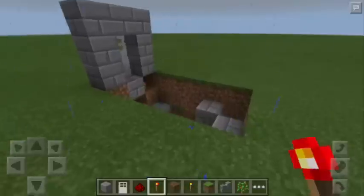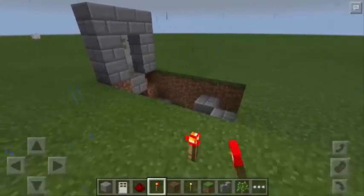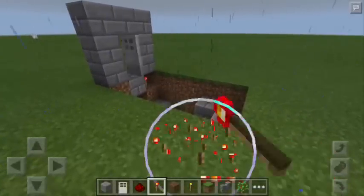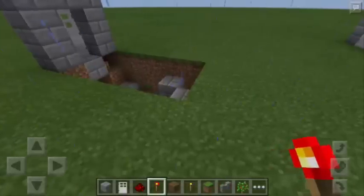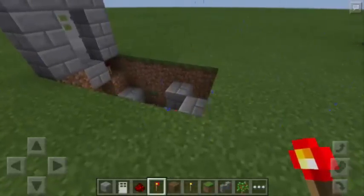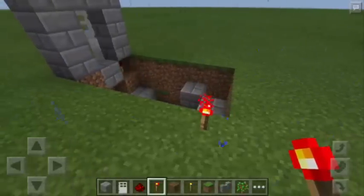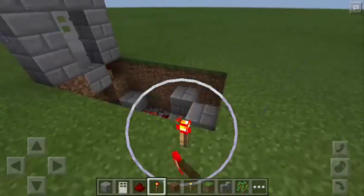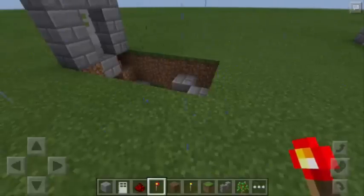Now let's see what will happen if we put a redstone torch on the ground. Let's now remove it. As you can see, the door is now closed. So let's put the redstone torch again on the ground — there you go, the door is flapping. And if we remove it again, there you go, the door is now closed.